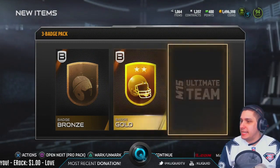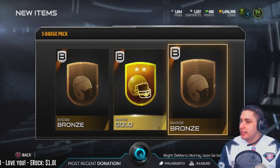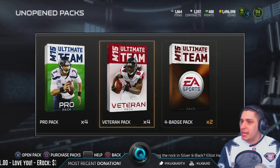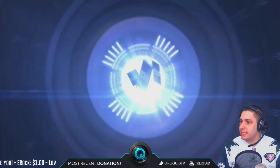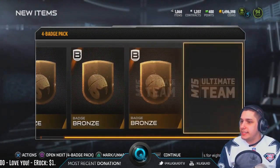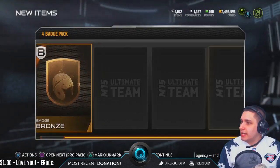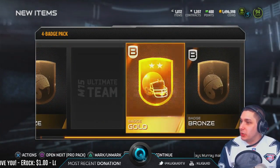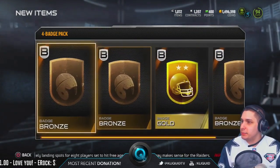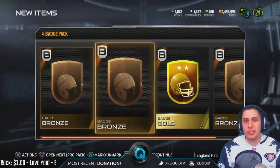Gold — there we go, at least we get something decent. I think the golds are going for six or seven K at this point, so that's not too bad. And I think we've got two of the four badge packs — come on elite, give me an elite. All bronze, damn. Bronze and a gold — there we go. So we've got two golds here, not too bad. Three bronzes and a gold is pretty much a free pro pack.